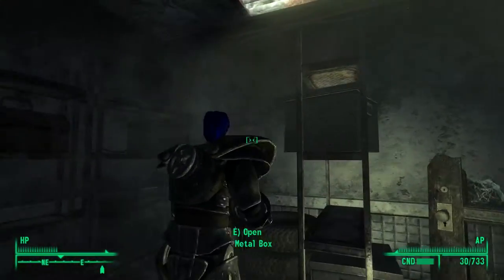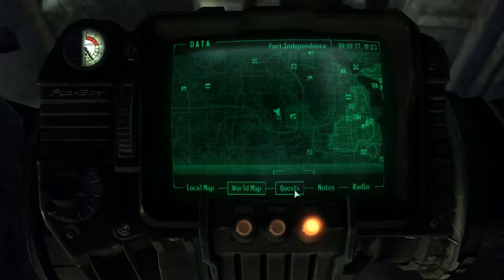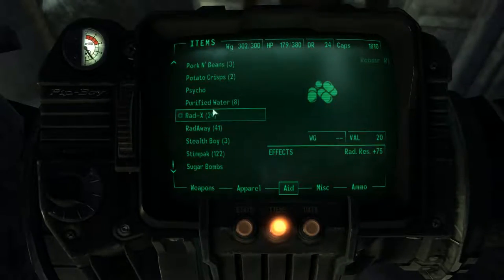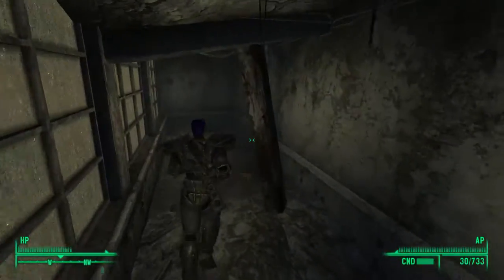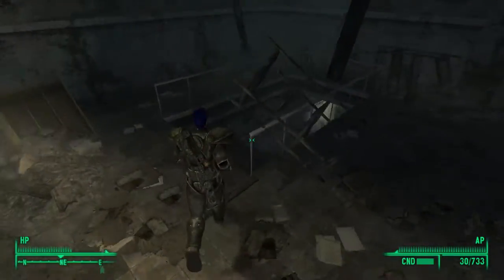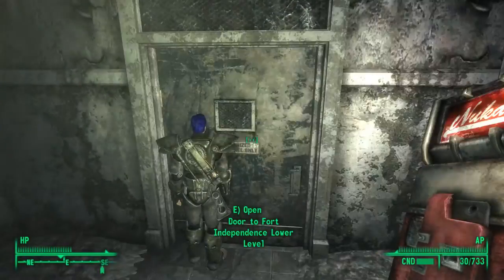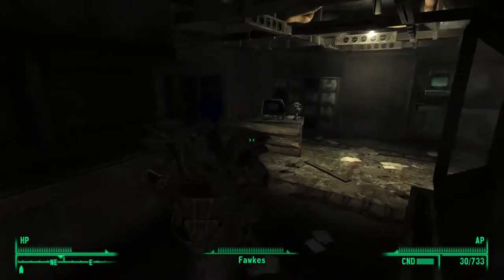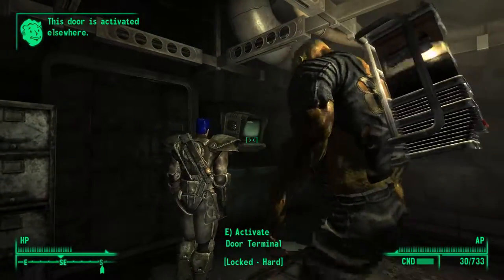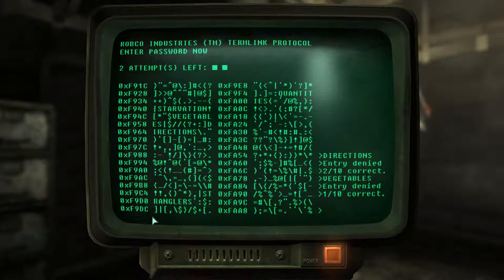You'll find a lot of stuff like med kits and that, but what you really want to be aiming for is the bottom floor. On the bottom floor you'll be able to get to the weapon storage room and find the weapon. When you're at the lower level, I think you're meant to pick up a key to open up this weapon stash room. You also have to do the terminal as well, if I'm not mistaken.